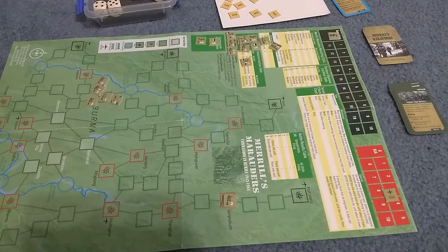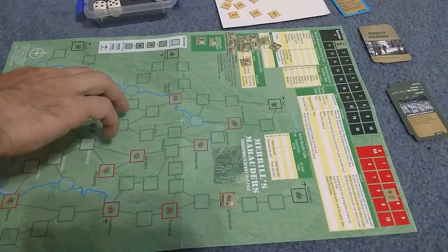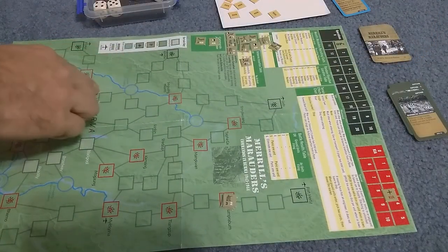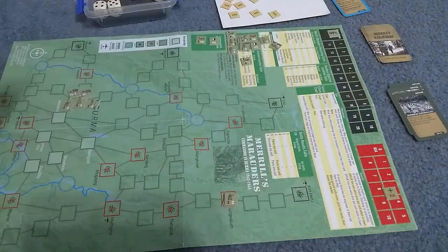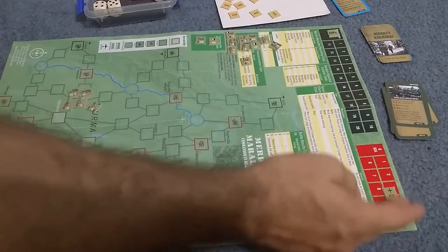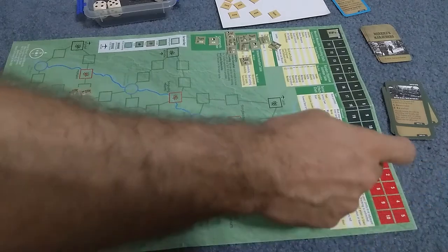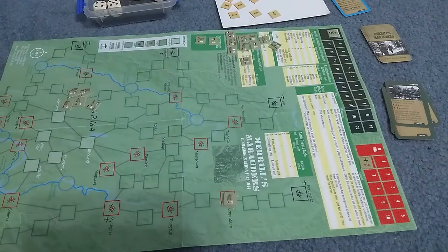Draw a card — Burmese Guerrillas. If the operating force has a leader, gain one op. I do, so that's a wash — spend one, gain one. I move back and draw another card — Disease Weather, one die for each unit. I'm not even going to bother, because I'm out of ops. Even if I get through this, I've still lost the game. I only finished with a KIA count of six — I still needed to kill two more units, and it didn't happen.